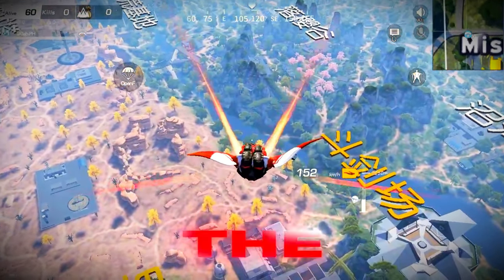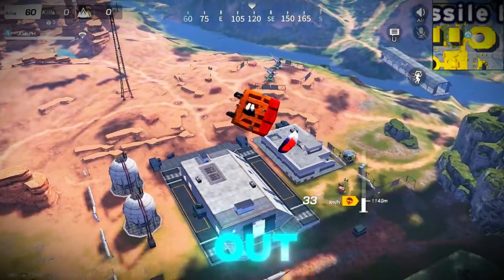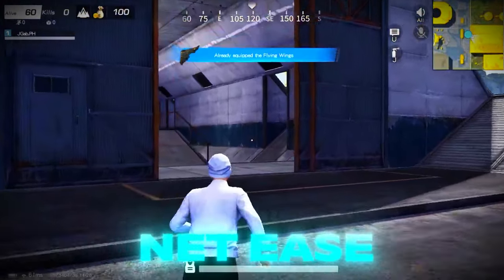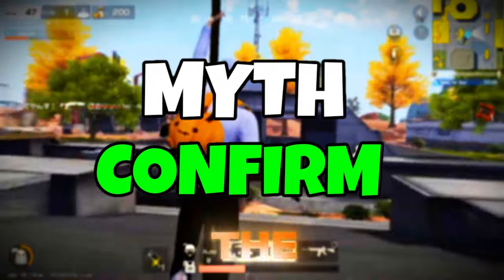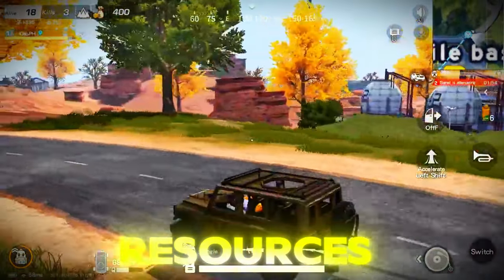But here's the twist — the map wasn't copied from Bloodstrike. Since Knives Out came out first, it's actually Bloodstrike that copied it. And here's the funny part: both games are owned by NetEase. Instead of making a brand new map, they just copy-pasted one from their other game. The myth is confirmed — talk about saving time and resources, right?